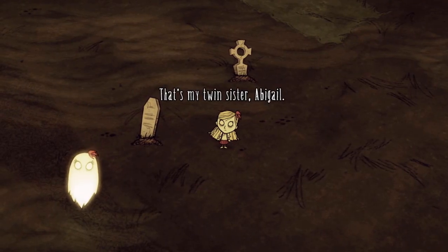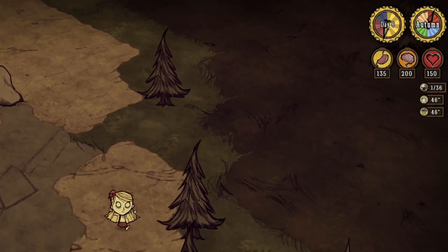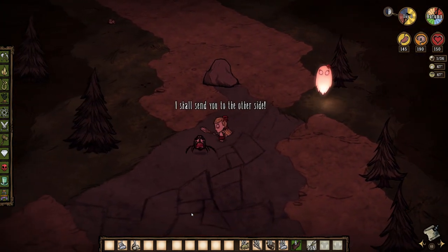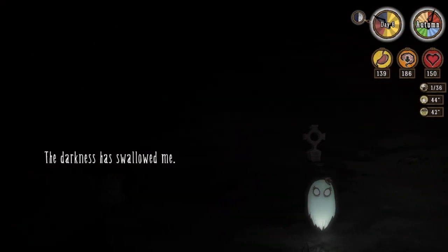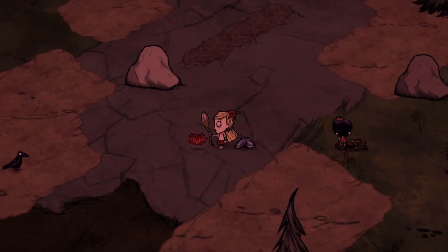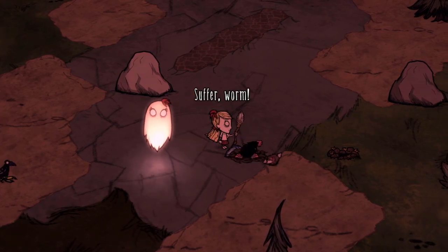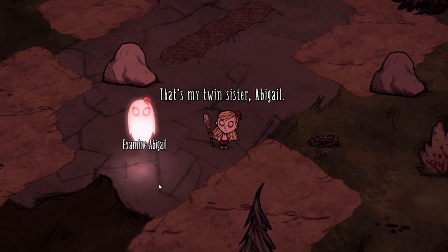We don't know for sure how Abigail died, but her passing caused Wendy to become quite depressed and to seek a way to be reunited with her sister. Her voice is a very somber alto flute. Stat-wise, Wendy has default values of 150 for health and hunger and 200 for sanity. Because she's a child, she does 25% less damage than most other characters, but also suffers from 25% less sanity drain due to darkness. Her main perk more than makes up for her combat weakness: the ability to summon the ghost of her dead sister Abigail, who follows her around and defends her.